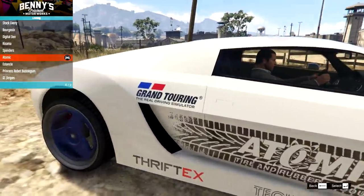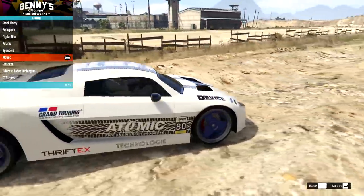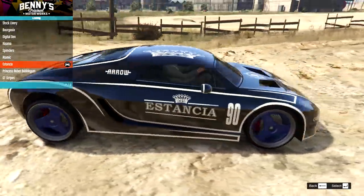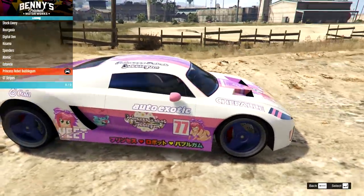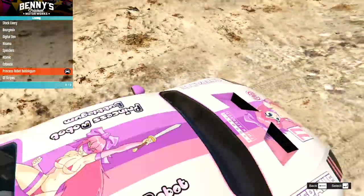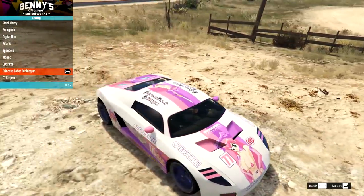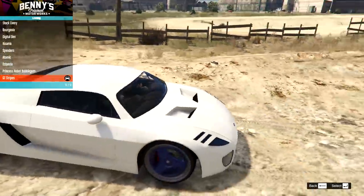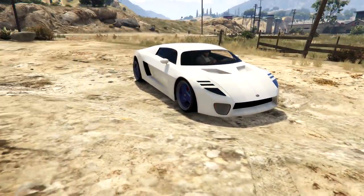We do have a nice Grand Touring reference — a Gran Turismo reference in real life. That one's not too bad, that's the Atomic one. Then we have the Estancia, which is quite interesting in black with the white lines — very cool. Then we have the Princess Robot Bubblegum, of course. It seems like there's always going to be some sort of Itasha style livery — everyone just seems to have Itasha liveries in cars now. And then we have the GT Stripes, which are just these white stripes, and I think I'm going to go for those and see what cool colour we can get on this car.